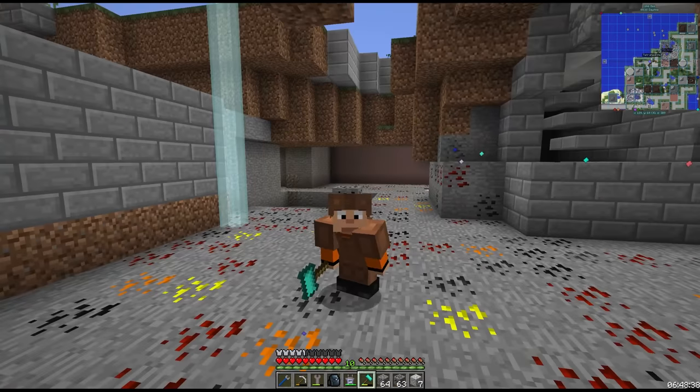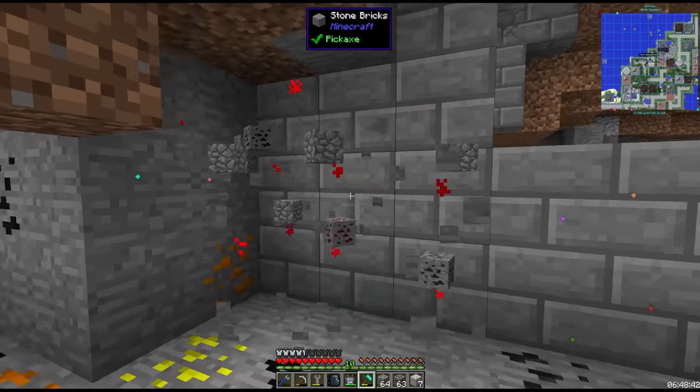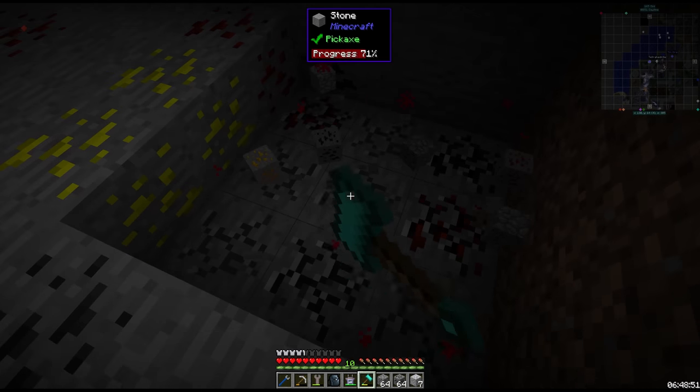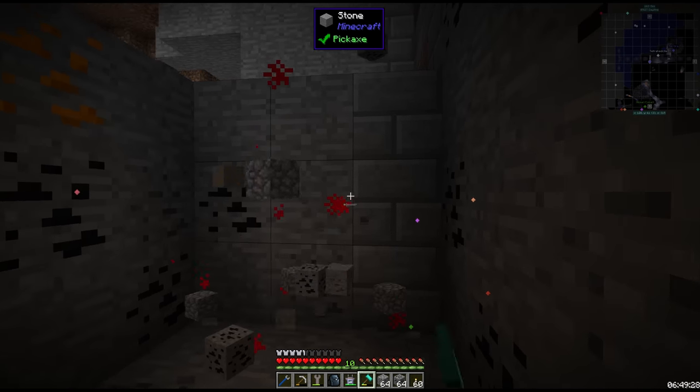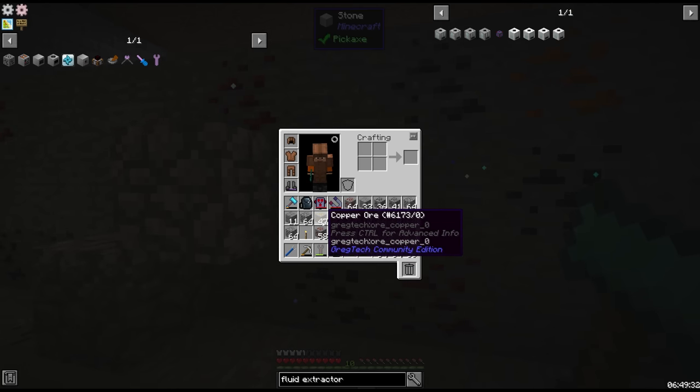Hey everyone and welcome back to NomiFactory. Episode 2 here, and you're joining me at a tetrahedrite vein. I've been doing a bit of crafting between the episodes and I'm finding that we're out of copper and iron. This massive tetrahedrite vein actually gives us three different resources: copper, iron, and gold.